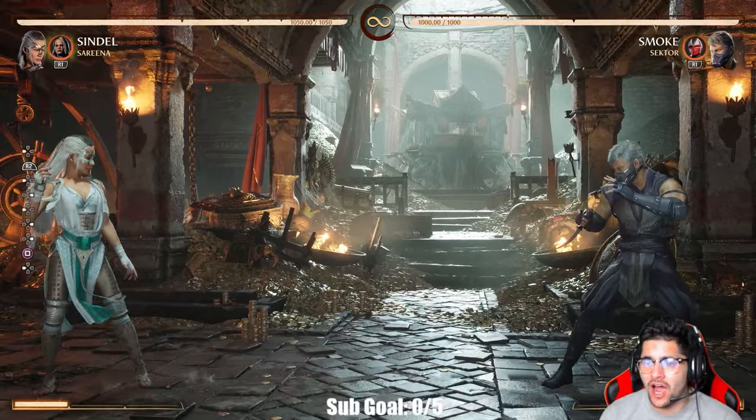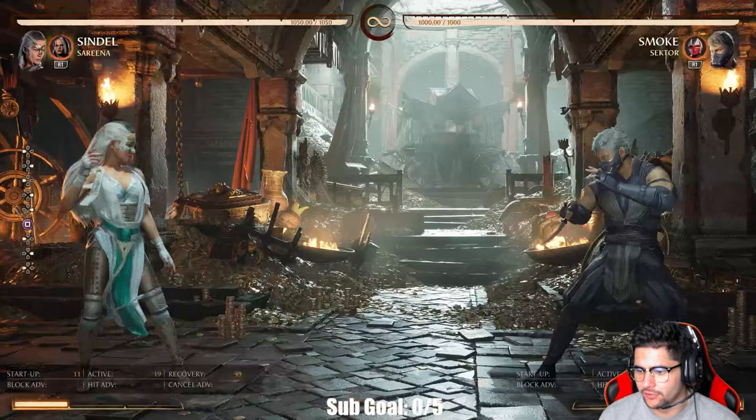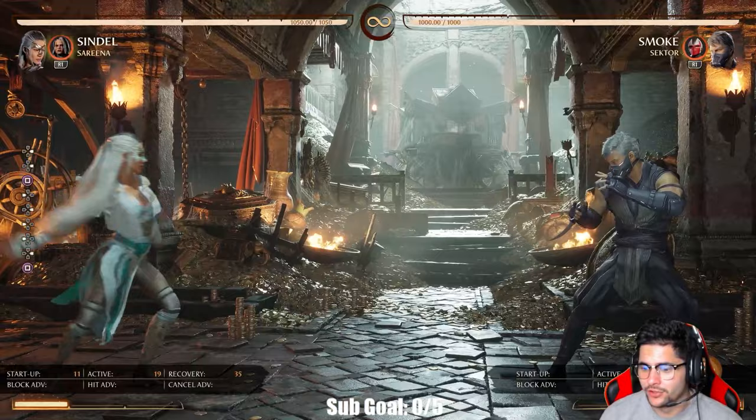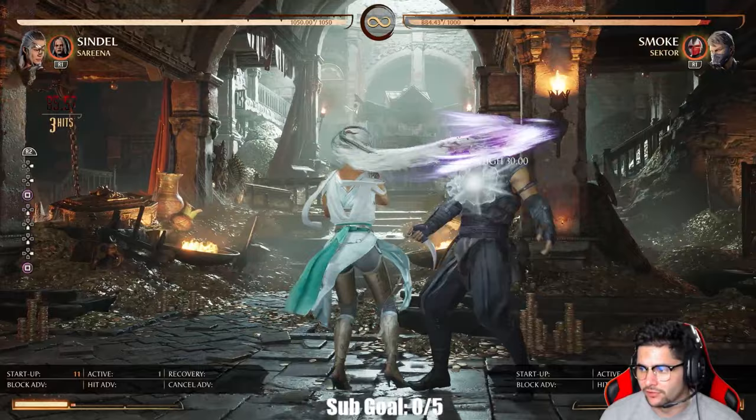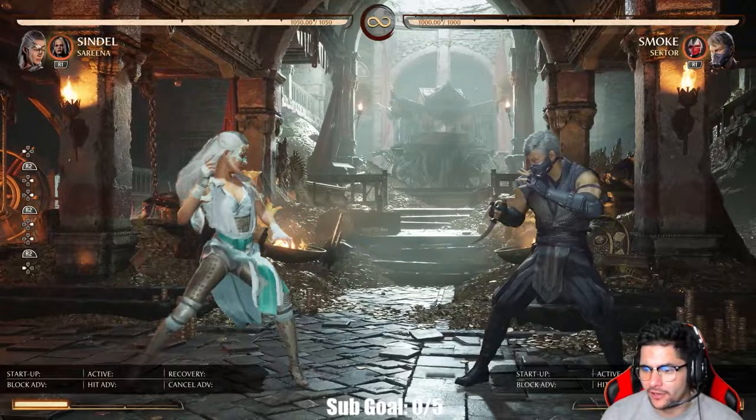Forward one is a high but it becomes a mid. Looking at her frame data, forward one is 11 frames. See that — high but mid, mid. It's really good because you can break armor using this attack, and it's an 11-frame attack.